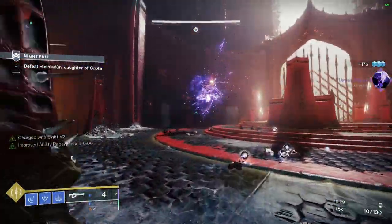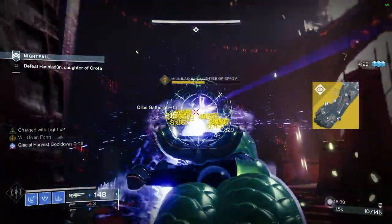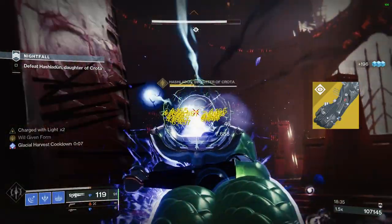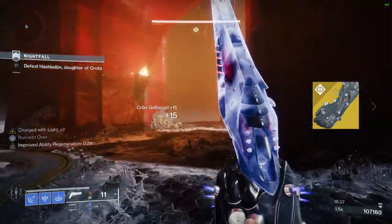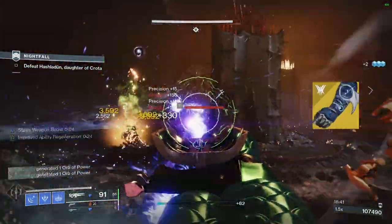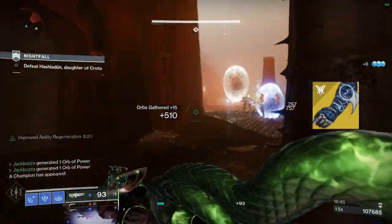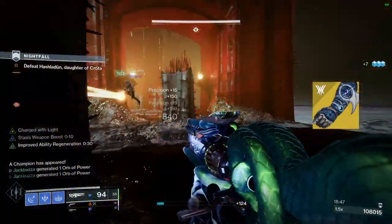For the exotic, you can use two options for this build. I prefer the Aeon Soul just because I take it into endgame a lot, and keeping my team topped up with heavy ammo helps with melting those higher health enemies. But you can also use the Osmeomancy Gloves, which gives you an extra Cold Snap grenade so you'll be able to spam your grenades, furthering your add clear capability.